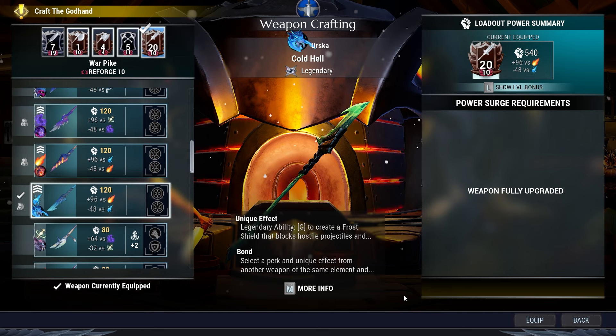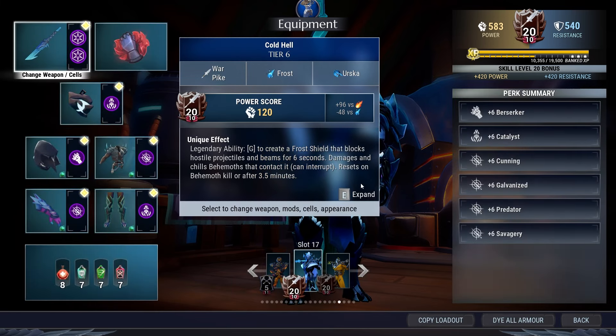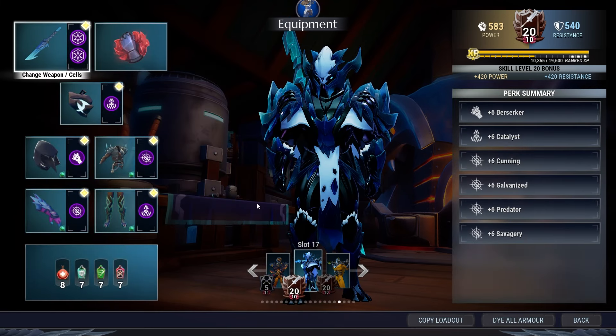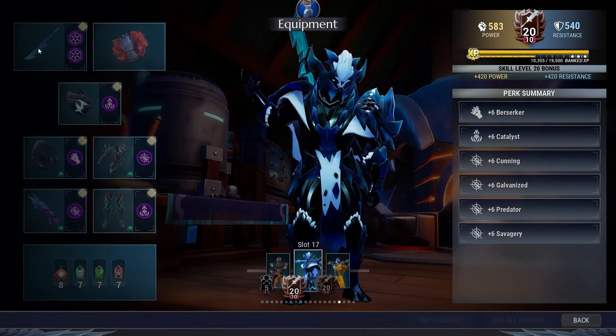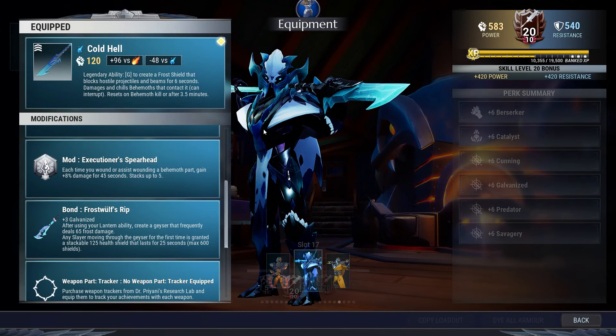Let's go ahead and dive into the build. Today is the first day that I'm utilizing Catalyst within a build. I'm pretty sure that this may or may not be the only Catalyst build out of all the Legendary weapons that I've done. But I wanted to try something new, mainly because the unique effect of Frostwolf triggers every time you use your Lantern ability. But since the Warpike moves around so much, I wanted to be able to use that unique effect a little bit more frequently just to accommodate the amount of moving that the Warpike does, or can do after you get a wound.